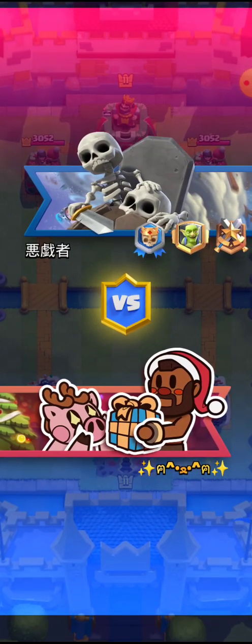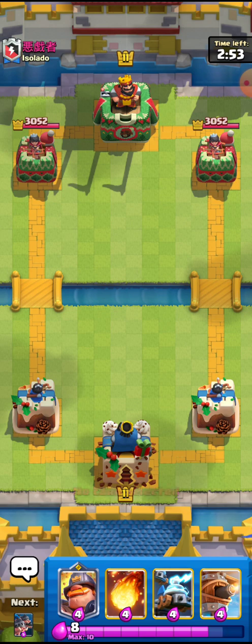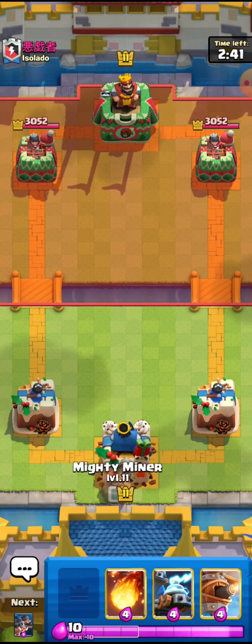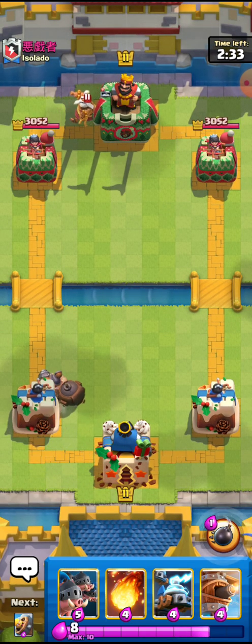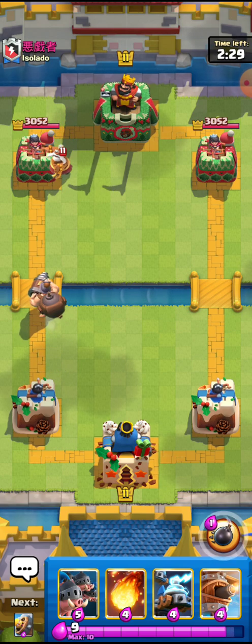Now I'm facing this guy — Isolato. I'll go for the Mighty Miner in the back. If I don't really have anything to do I'll go for the Mighty Miner in the back or do something else. Now I think it's a nice time to go for the Mighty Miner in the back — mighty in the back. This guy has to do something else. He's going for the Monk — the Monk is a really nice card since it got a big buff and nobody's kind of using it.